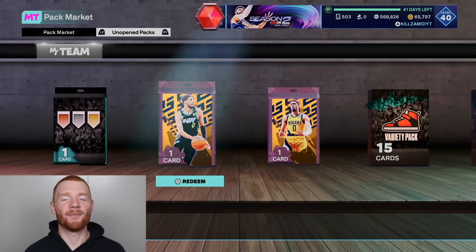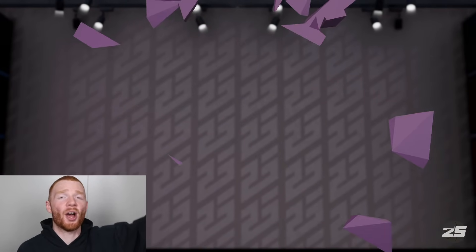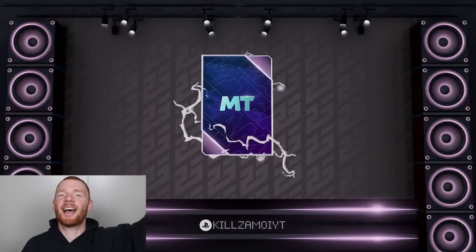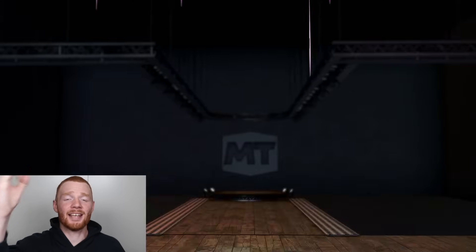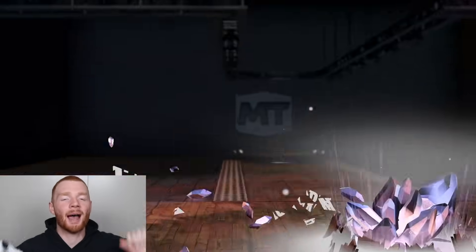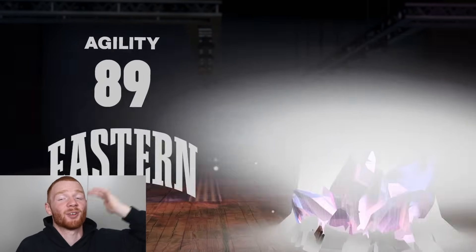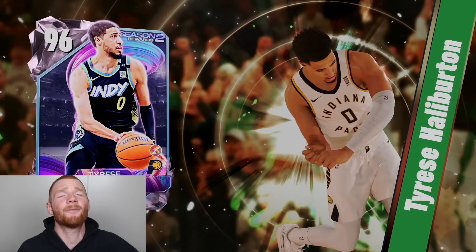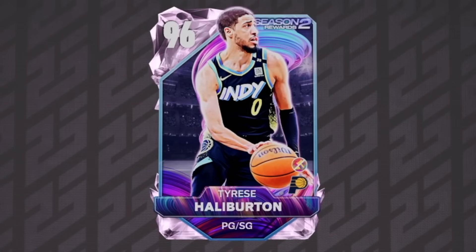Now it's time for what we've been waiting for. These two packs right here are guaranteed Pink Diamond. Let's open up this one — this is just the season pass version, you don't need the Pro Pass. Just like that, we see the Pink Diamond animation for our first time in a long time, and yes — the Season 2 level 40 reward is none other than Pink Diamond Tyrese Halliburton! Tyrese Halliburton this year actually looks really good because his release is nice. Just like that, we get our first version of Tyrese Halliburton.